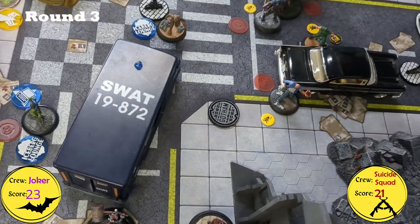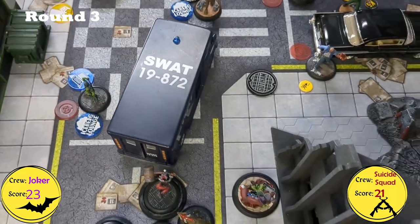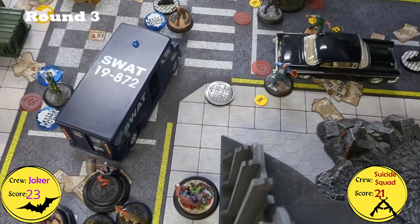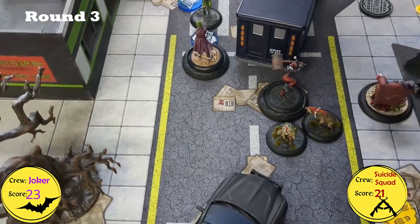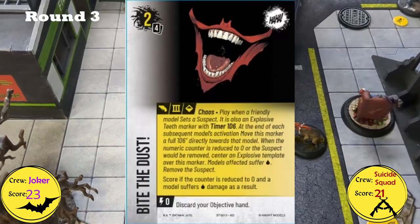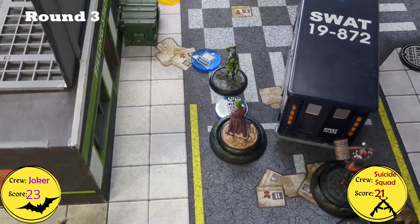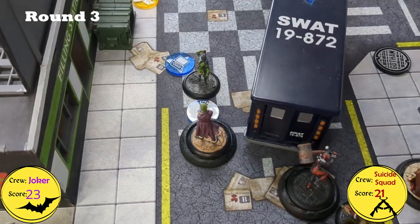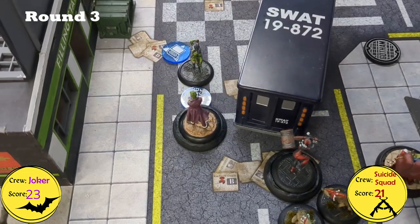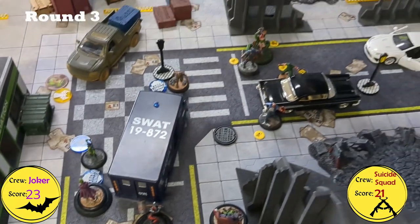Just before Round 3 starts: Weasel came back because of his ability. Let's Dance and Psychopaths were played as objectives. The first Joker activation of Round 3 was Joker himself. Bite the Dust was played as a resource to discard hand. He moved and attacked Cheshire, knocking her out. Risking All was played on Teslin's side.